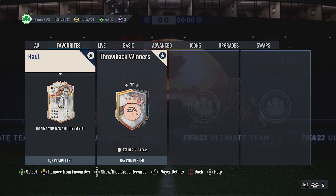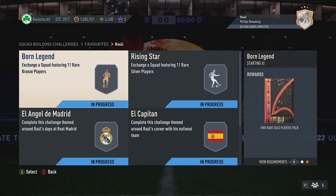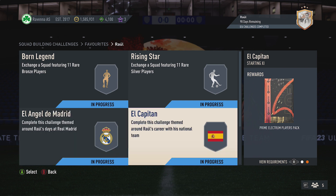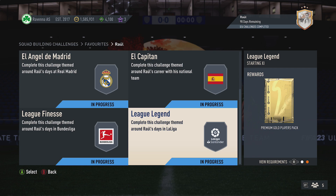Probably got around 550k to complete, and you also get 6 packs back as well: 2 Red Gold Players Pack, 2 Red Gold Players Pack, Small Electrum Players Pack, Primal Electrum Players Pack, Small Red Gold Players Pack, and a Supreme Gold Players Pack.